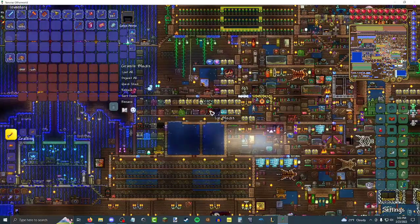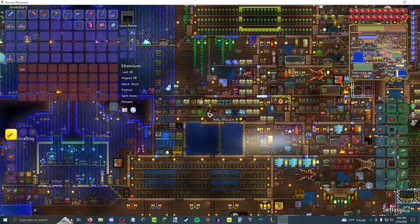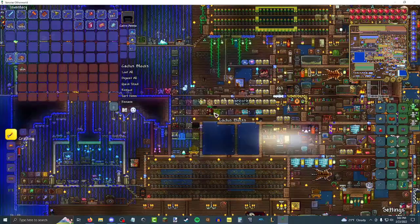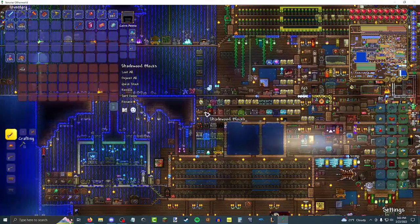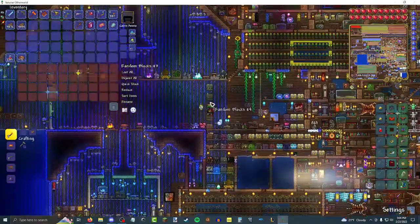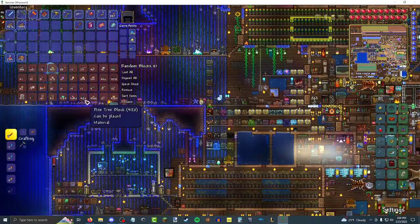Snow. Granite. Ice. Trimstone. Ebonstone. And I also painted these chests — it's kind of hard to tell with some of them, but other ones are more obvious. Ash blocks. Cactus. Palm. Rich mahogany. Ebon wood. Shade wood. Dynasty wood. Now you're back to the random chest — quite a lot of random stuff. Although all of these other random chests are less important now that they stack so much higher.